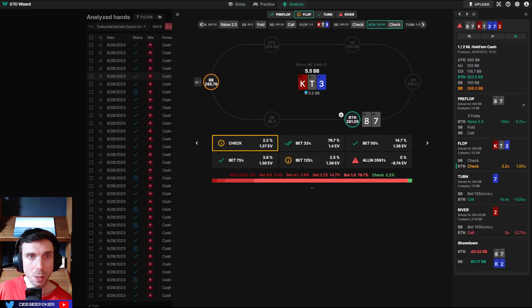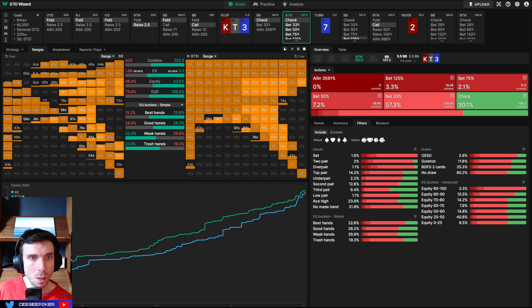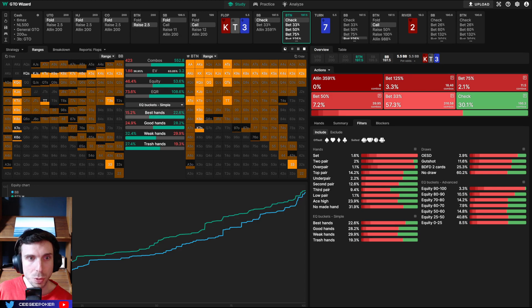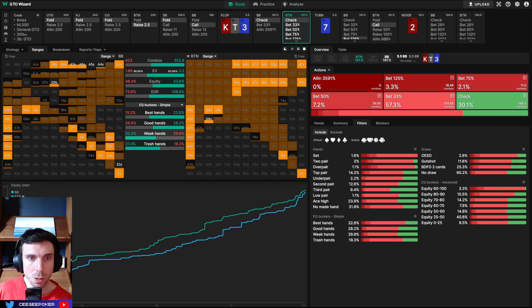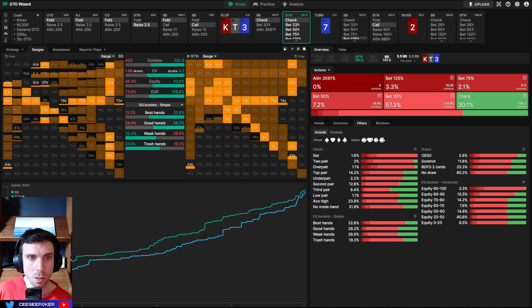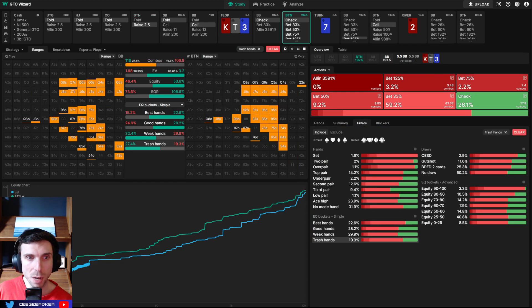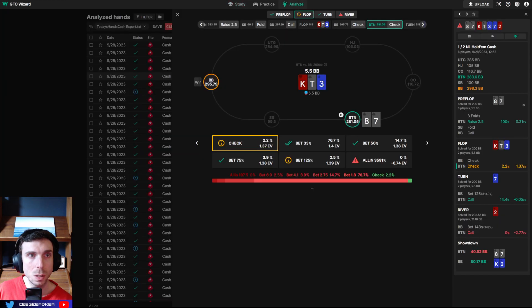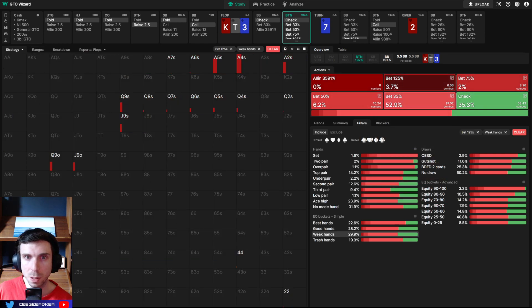I need to be more proactive betting my weak trash hands here. Maybe I just rolled an RNG mindlessly and decided to check. Dry texture, king-x flop — we have so many good turn cards. What is our range advantage on king-ten-three rainbow? It looks like 53% equity favorite, 22% best hands. Our range morphology is geared towards medium and good hands; theirs is geared more towards weak and trash hands. So a small bet makes a lot of sense because they're going to have a lot of trash and weekends that just fold.